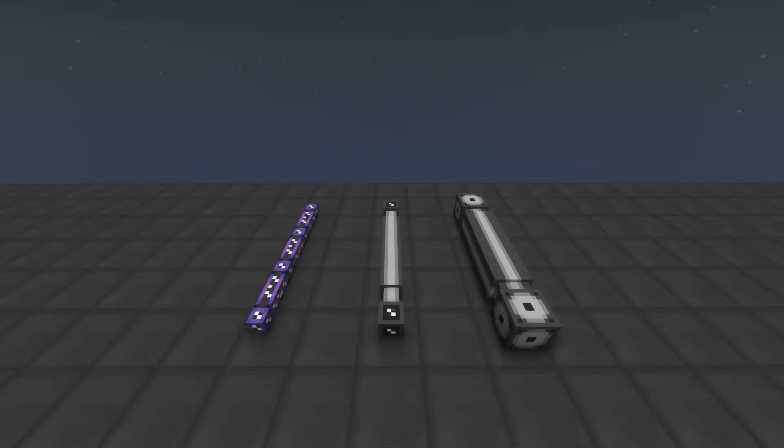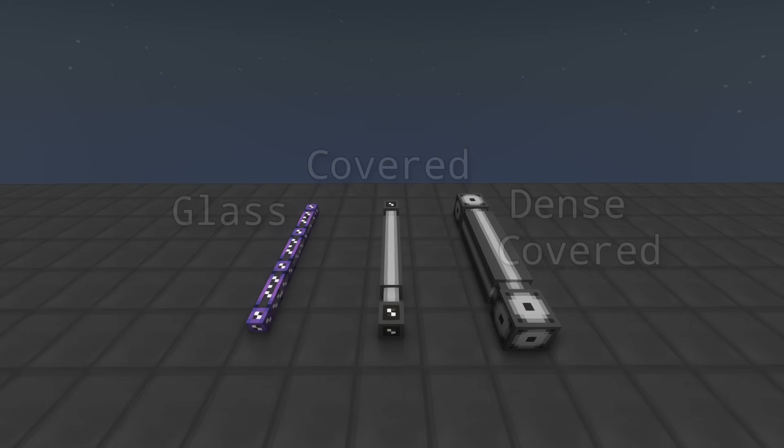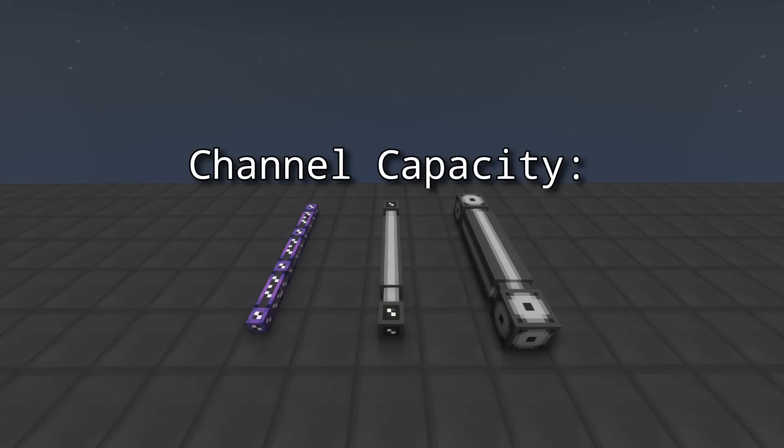An ME network consists of cables and components. There are three types of cables: glass, covered, and dense covered. Glass cables are the cheapest and they look kind of bad, but covered cables look a bit nicer at the cost of some rubber. Both allow the transport of up to 8 channels. Dense cables allow transport of up to 32 channels. We'll talk about what channels are shortly.